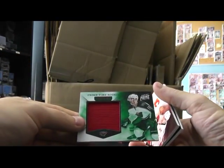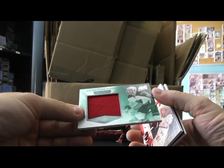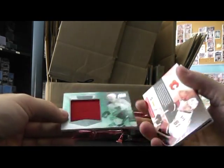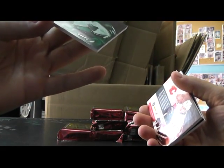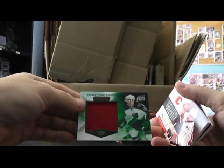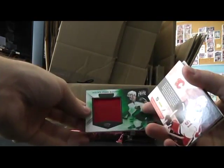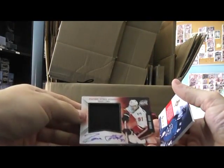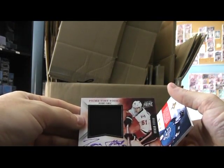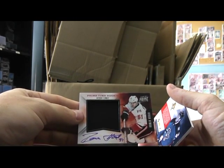Jumbo jersey — who is that? Brett Bulmer, numbered to 99, just a jumbo jersey, and that one's for the Minnesota Wild. Here's a jumbo jersey autograph — Roman Horak — that one's for the Flames.